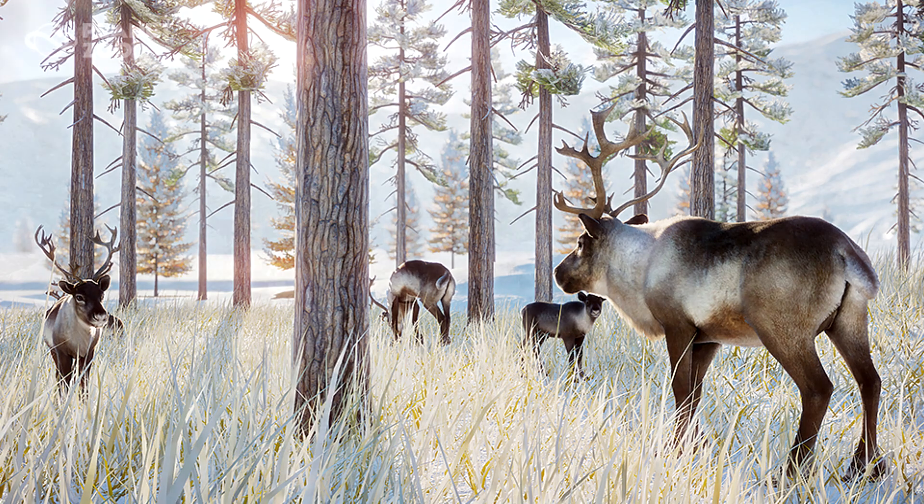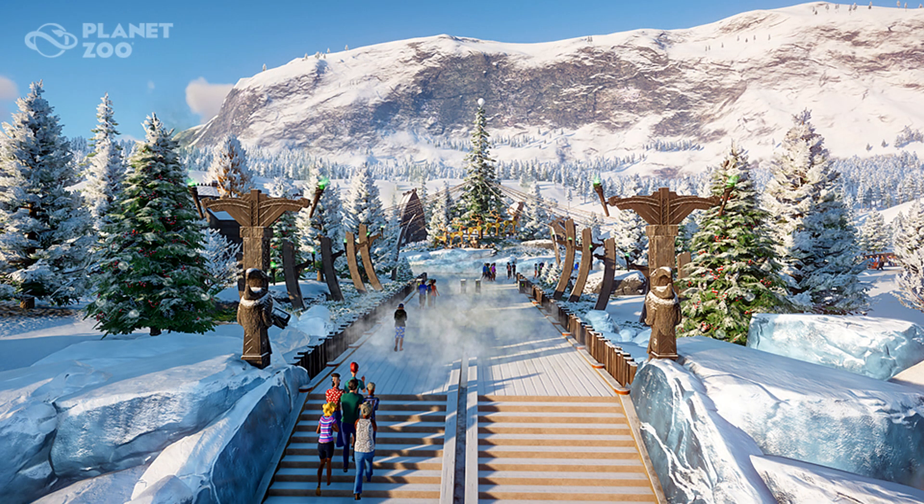Cover your park in a blanket of snow, design an ice sculpture, or build your own Scandinavian village. There are over 200 new building, scenery, and foliage pieces to choose from and get creative with. Yay, more creativity stuff!